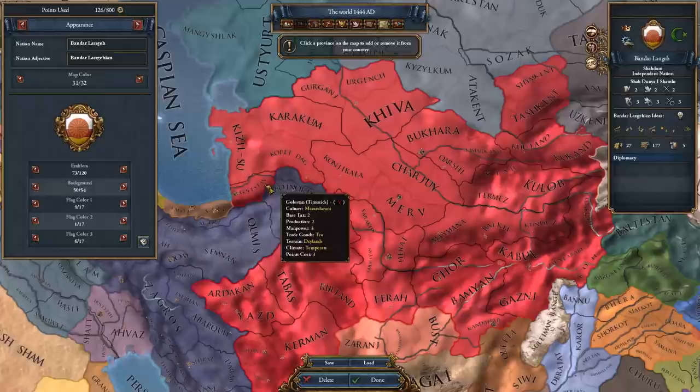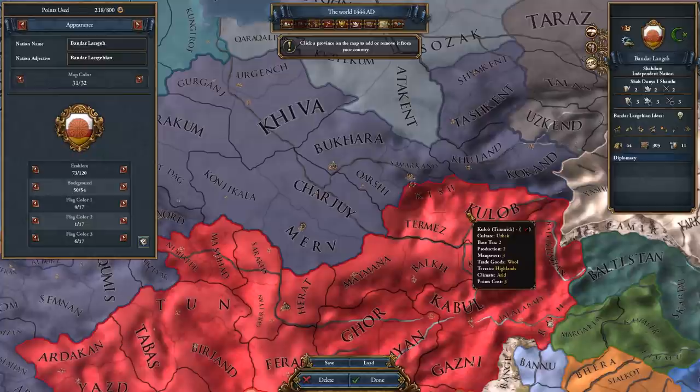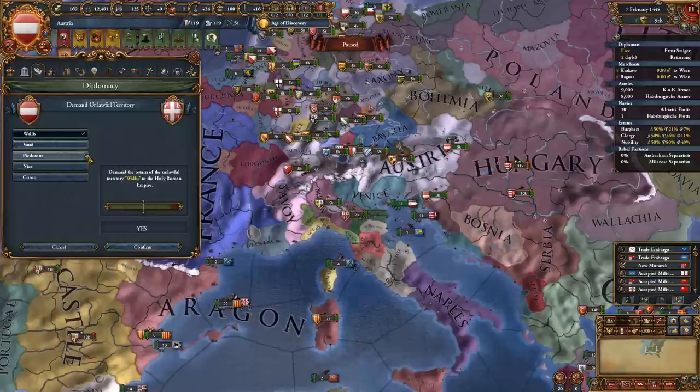Now save and we're back to the menu. Click on your save file and create a custom nation. Give yourself only land that was added by you in your normal game save. Additionally, if you select land that you didn't give yourself or that your intended country already owned, these provinces will lose their cores — which is annoying unless you use it on neighboring countries to make them implode.